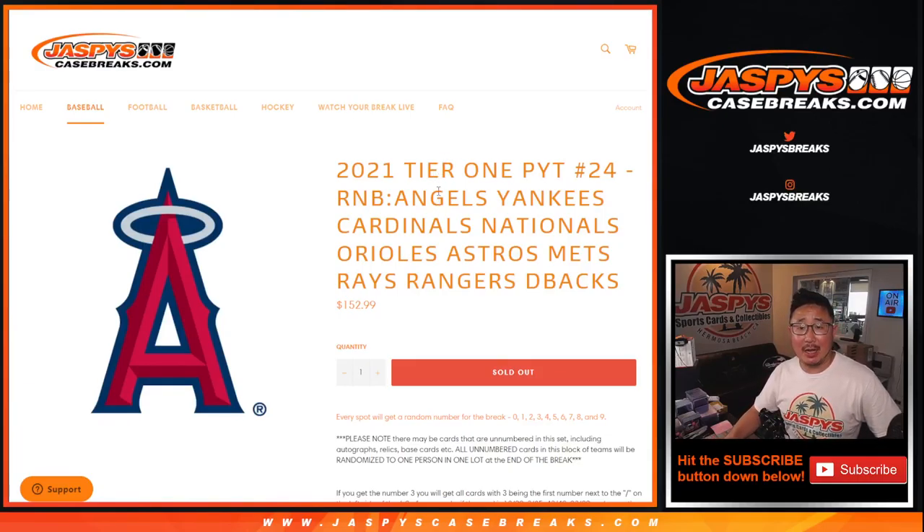Hi everyone, Joe for JaspiesCaseBreaks.com coming at you with the Angels, Yankees, Cardinals, Nationals, Orioles, Astros, Mets, Rays, Rangers, Diamondbacks — Random Number Block Randomizer for Tier 1 Picker, Team 24.